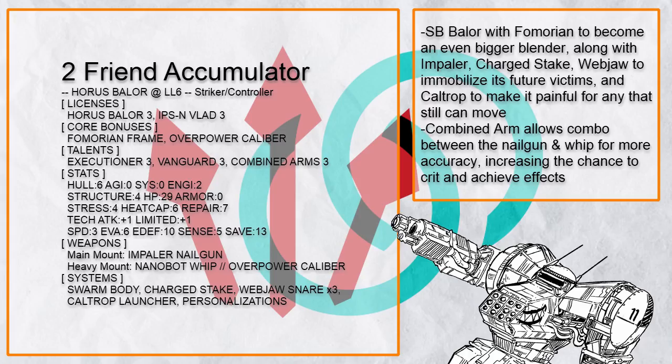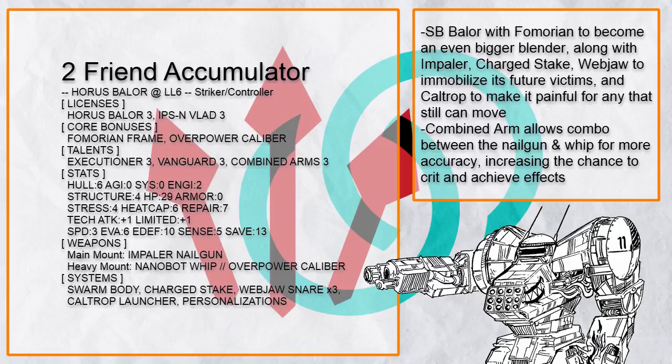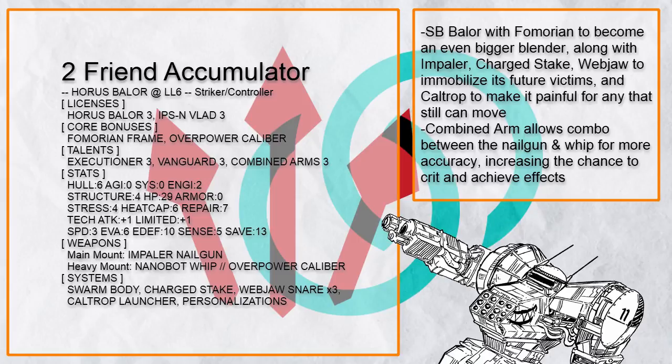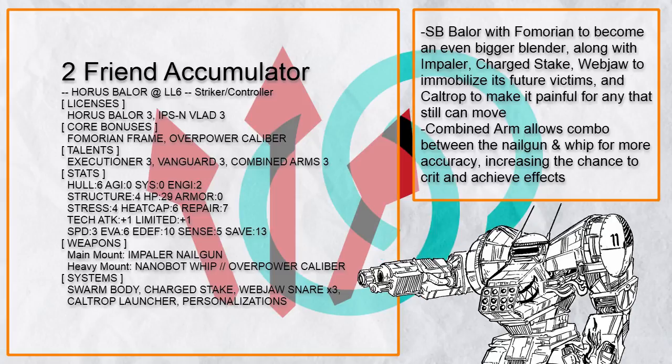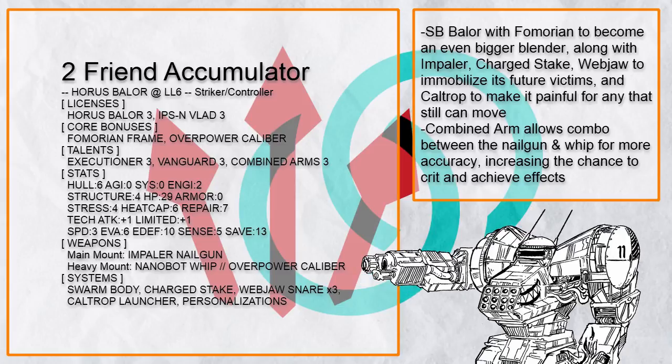This one is called Friend Accumulator, which not only has swarm body but also Fomarion frame to get even bigger and harder to move, along with impaler, charged stake, and web jaw to prevent people from moving, and caltrops to give pain to any that do. Also a brief reminder that despite being a living blender, Baylor is very ally-friendly, so using its massive size to grapple people and carry them works if needed, because most Baylor builds are very slow.